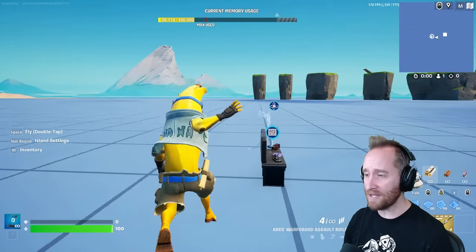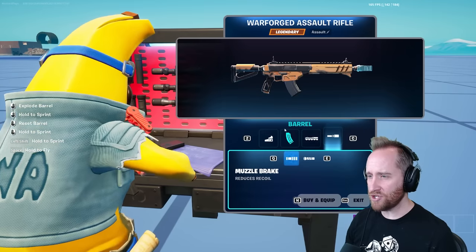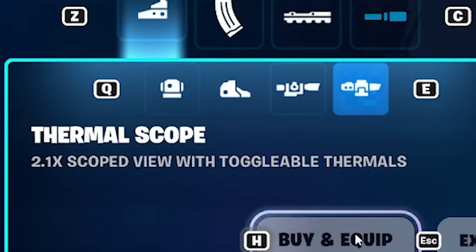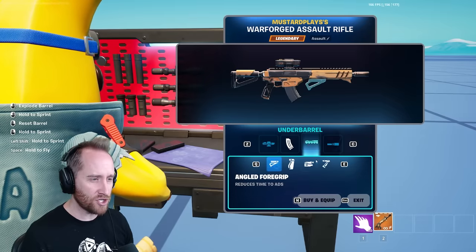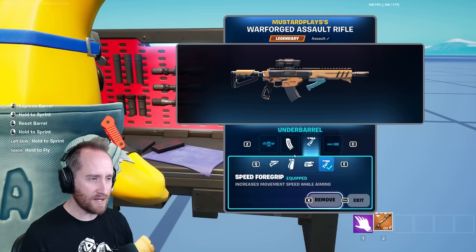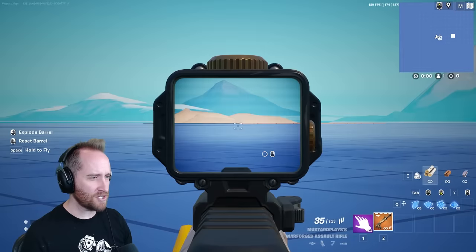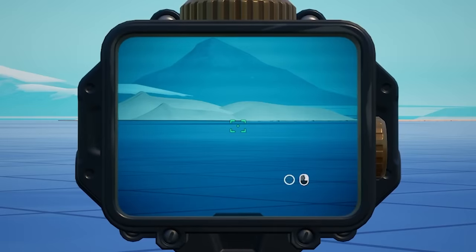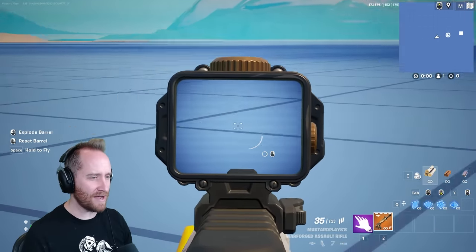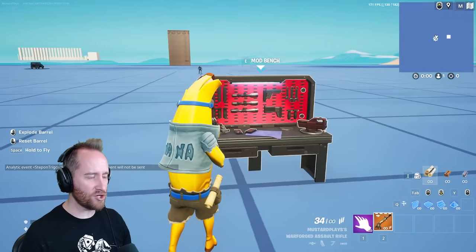Now each of these weapons can be modded. You need to get an epic version of the gun and then go up to the mod bench where there are actually new mods. In the sight slot there's a thermal sight you can equip, and there's a new grip that increases movement speed while aiming. The thermal scope can be turned on and off, and it's really cool that we got new mods with the new weapons.